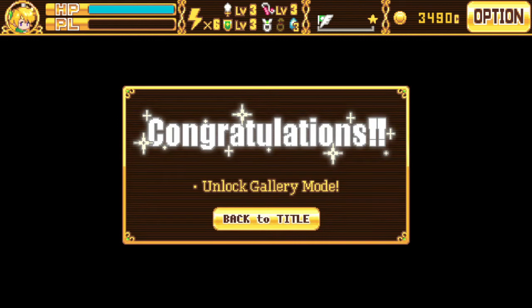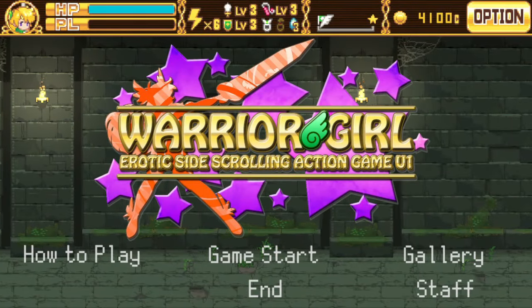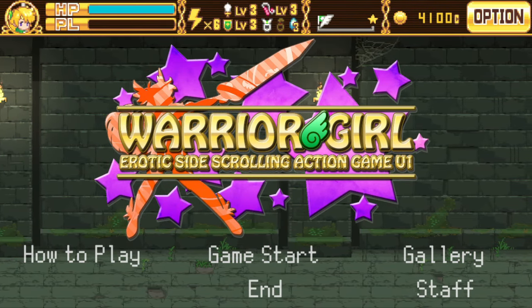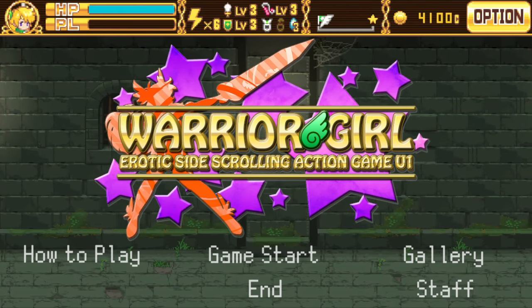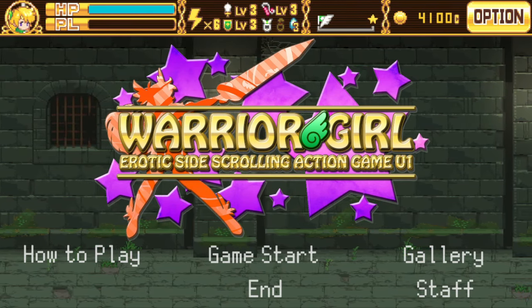This game is called Warrior Girl — you guys can actually download it from my Discord server. You can see the uncensored version on my subscription page. Overall it was a really cool game. We also managed to unlock Gallery Mode, so now we can see every single scene. I'm going to upload all of those on my subscription page. That's it for this episode — see you guys next time, goodbye, have a nice day!